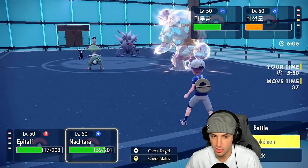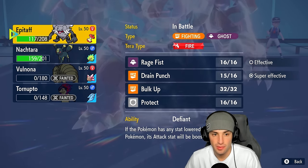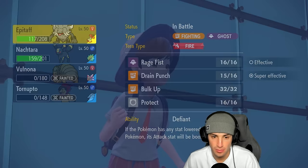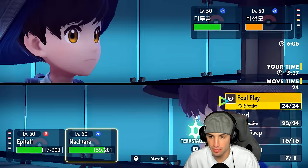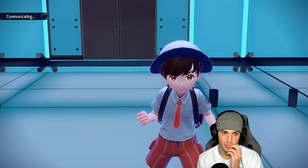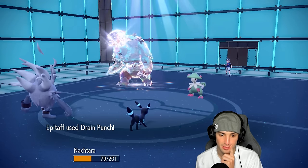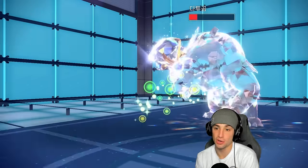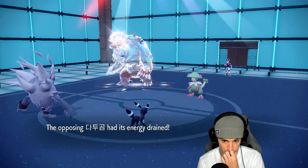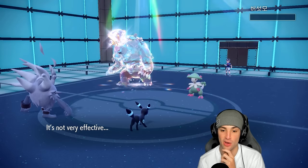I still have Tera, but I think I should save it for Dragonite since it's going to switch into a move. I go for Drain Punch on Ursaluna and Foul Play on Breloom. Ursaluna doesn't Protect — that's big. Drain Punch doesn't finish the KO, which is scary, but luckily it can't use Blood Moon again. Foul Play comes through and picks up the KO on Breloom — massive.